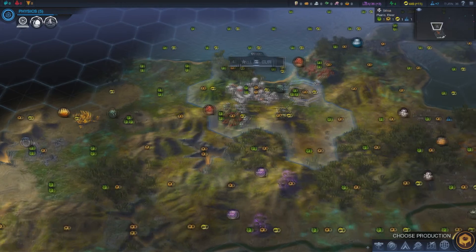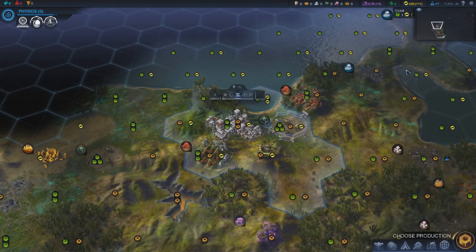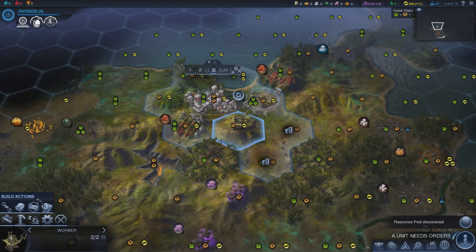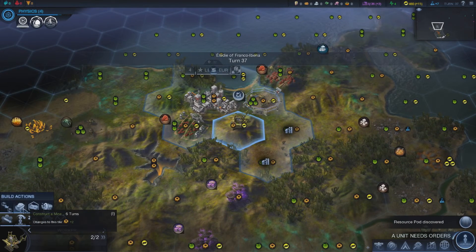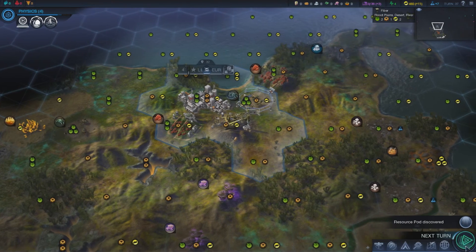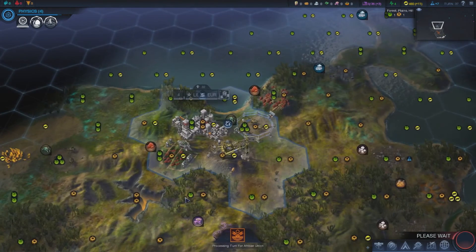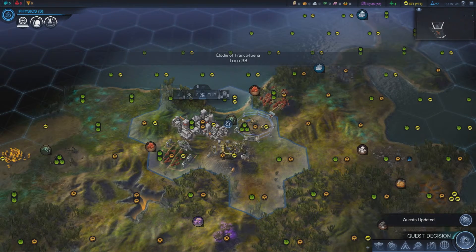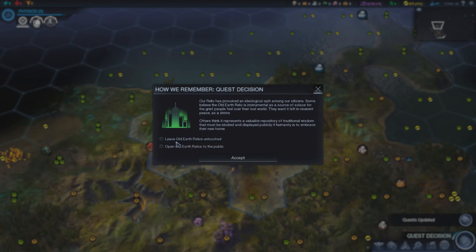Plantation is done. Got a trade route notification — right, let's build a trade convoy, 7 turns. We also want to construct a mine. I'll leave the video here for now, so I hope you're all enjoying this — please leave comments.